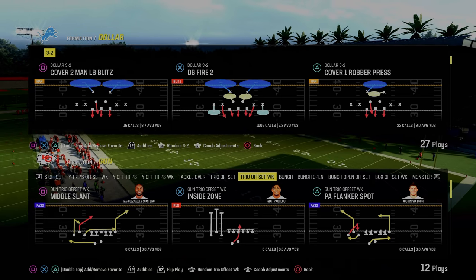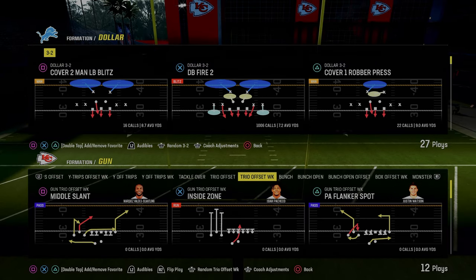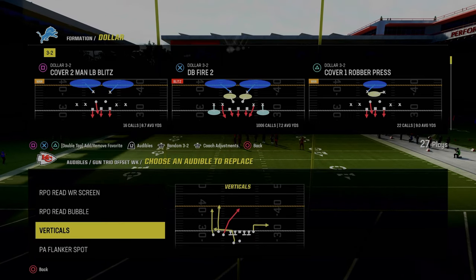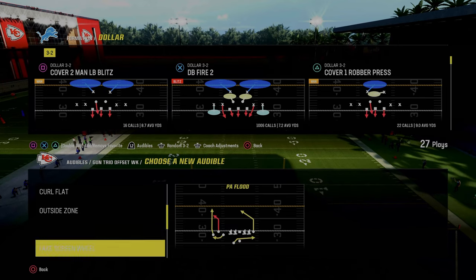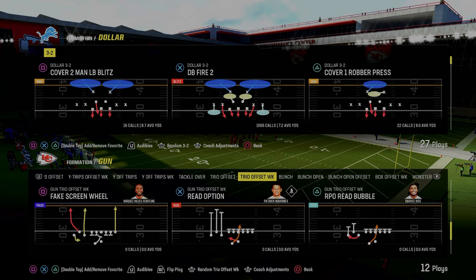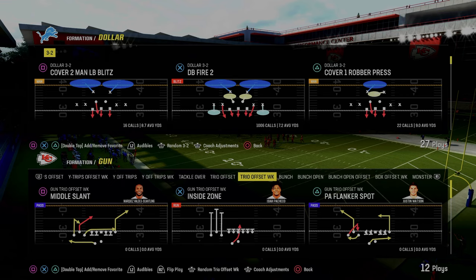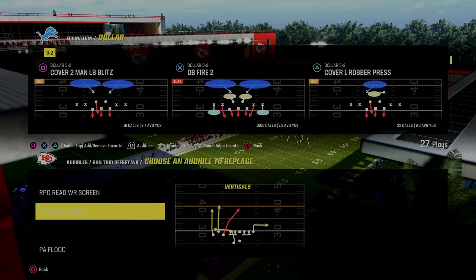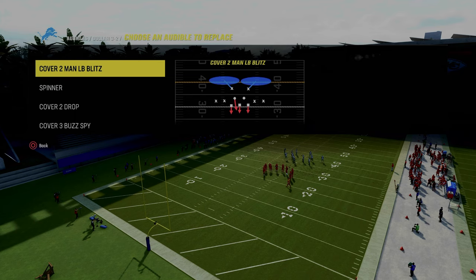Let's look at some of the other plays in the formation. We have PA flanker spot — I really like that because you have the bubble screen and the corner route on the left. You also have PA flood, which is just as good as PA flanker spot and might even be a little better because you have this tight end post. Another really underrated play is this fake screen wheel play, which we'll cover. Curl flat is good because you have a tight end corner, so we'll replace verticals with that and go over some setups I like for all of those different plays.